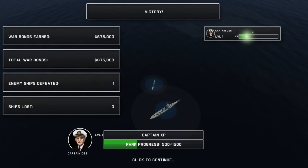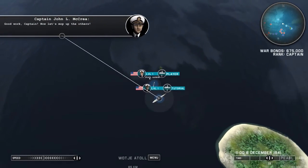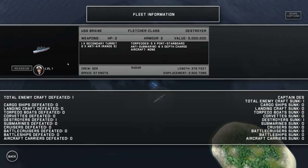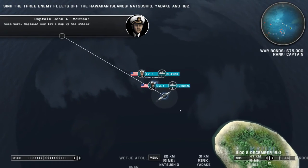At the end you earn some money and some experience. I'm not really sure what the experience and money is for quite yet, but I'm sure it's useful later on. Let's look at the menu — fleet information. You could probably use the money to buy more ships later on once you get to a dock.